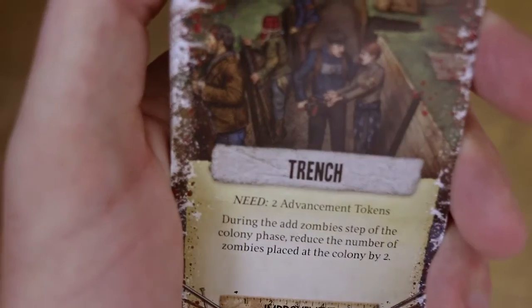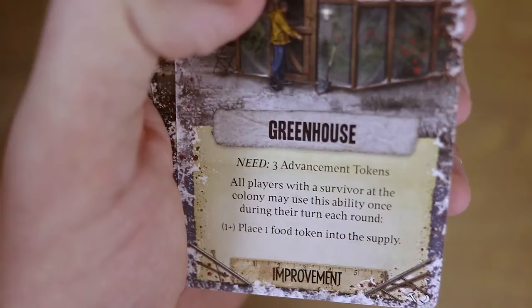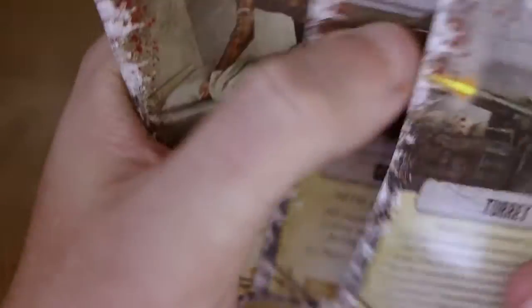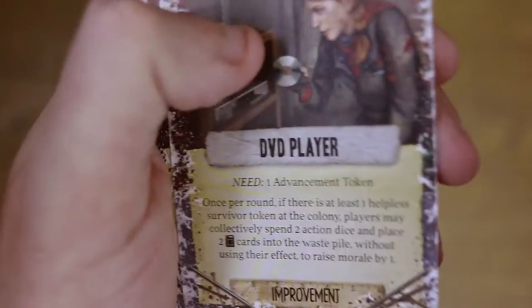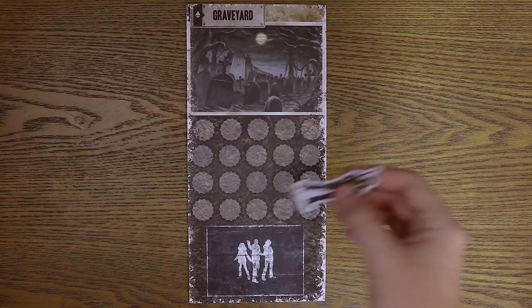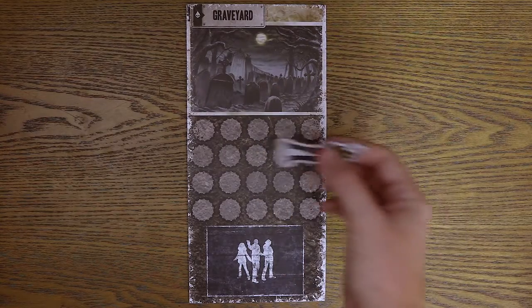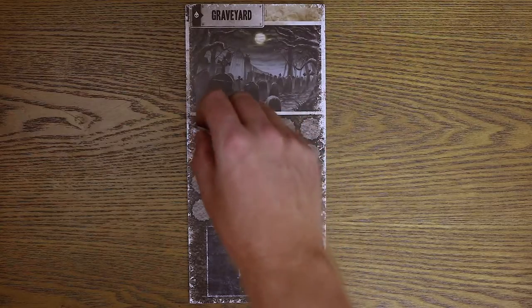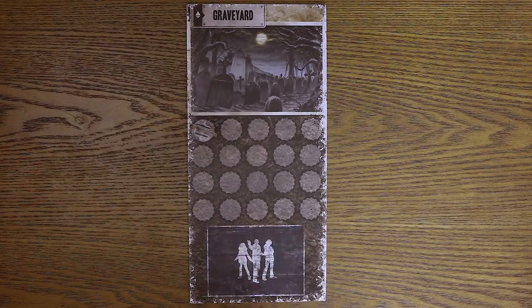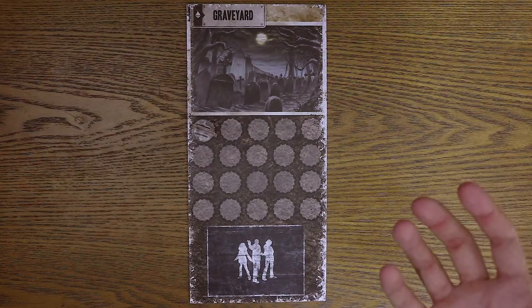There is also a trench, a turret — I really like these — a greenhouse where all players with a survivor at the colony may place one food token in the supply once per turn each round, a tool shed, outhouse, treatment area, and the tree stand. All these really help you out. There's also the graveyard hill — whenever a character dies you throw it into the graveyard, and there will be card effects that affect the graveyard, mostly through the crossroads cards.